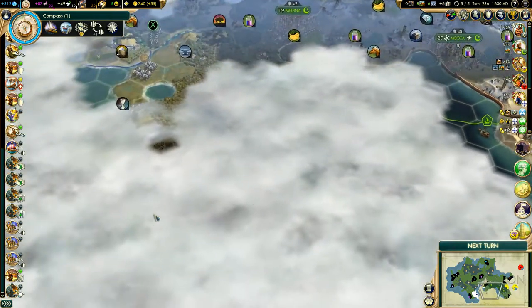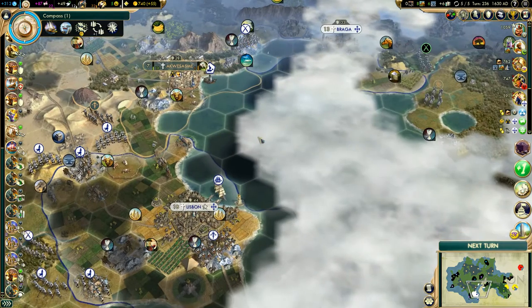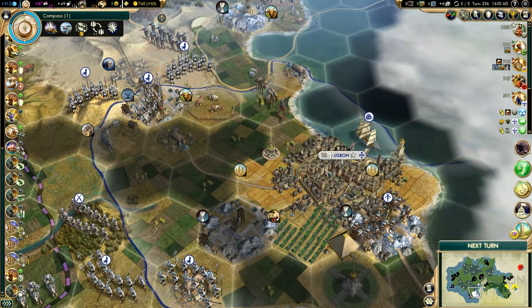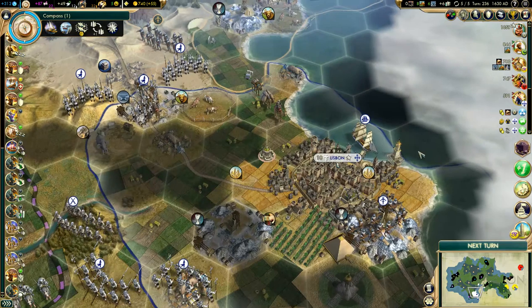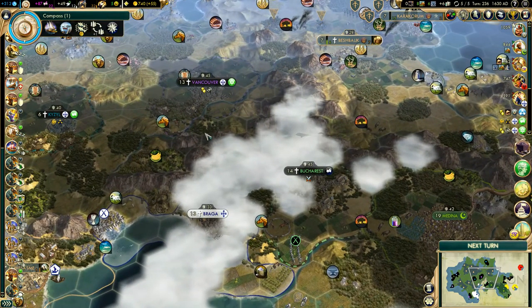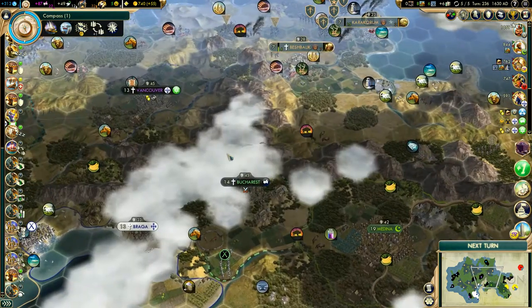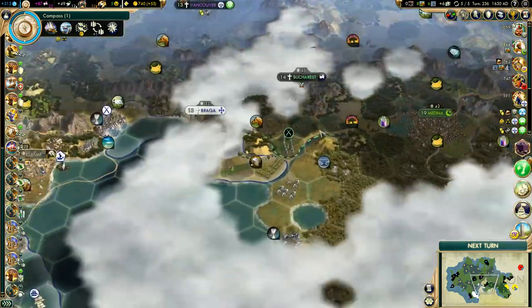My next target is going to be Portugal — Lisbon, their capital, possibly Porto and Braga as well. I could probably take them right now, actually, but the logistics are going to be a nightmare because there's a big set of mountain ranges that converge right here, and there's no mountain pass to get through by the looks of it.